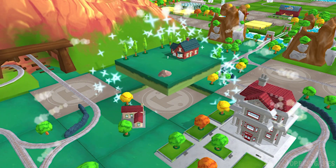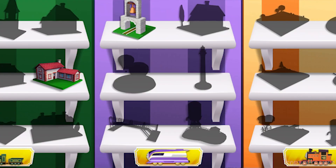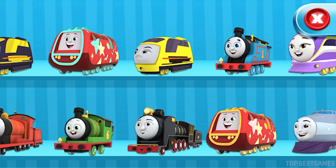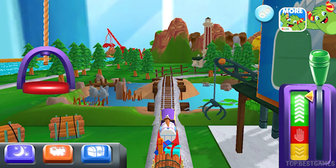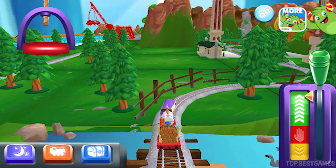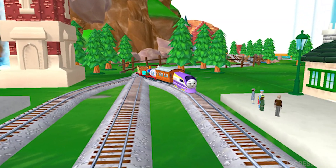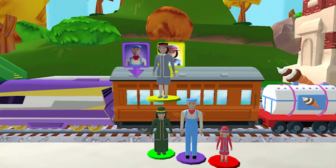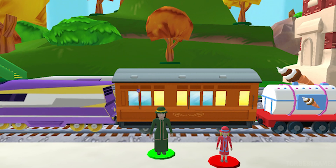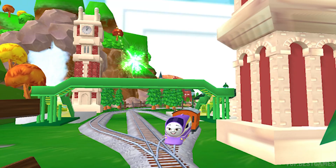What are you doing? Choose your engine! Kona! Help the passengers board the carriage. Drag each of them to it. Whoa! Great! Thanks a lot for your help.